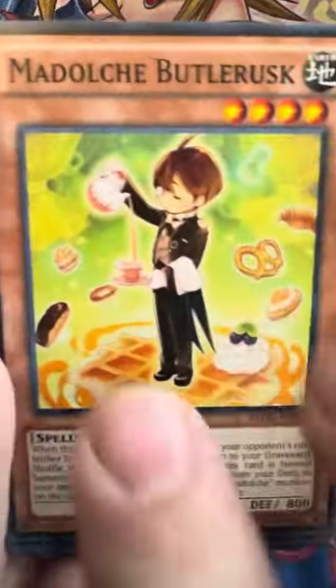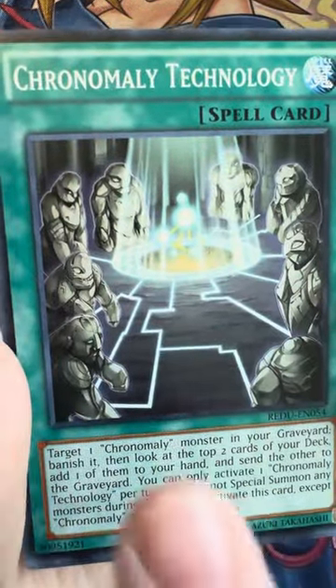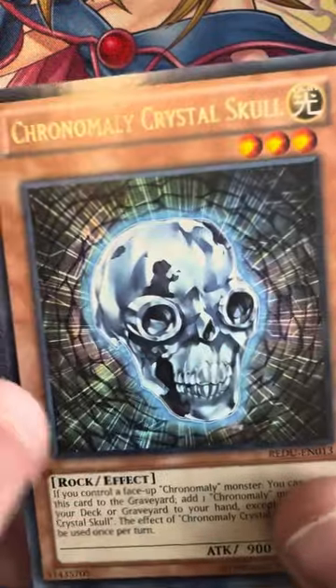Llama Dolce, Madulce cards, Butter, Butterlusk, Galax Queen, Light, Photon Caesar again, Chronomole Technology, Chronomole Crystal Skull — wow.